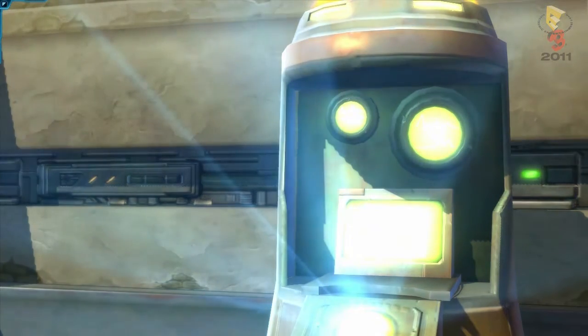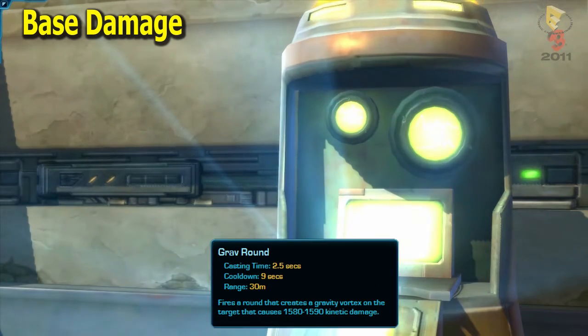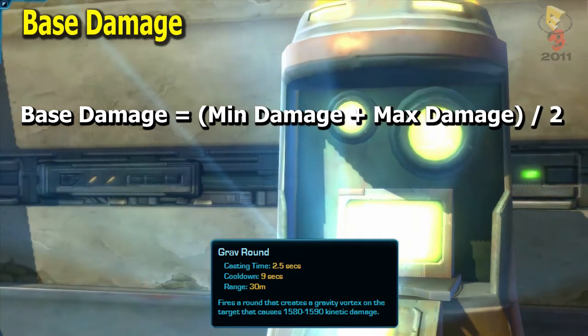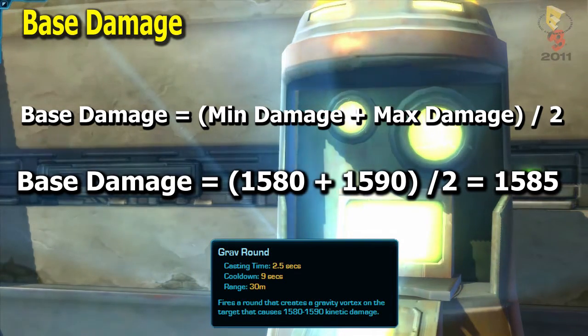Let's get started with base damage. Looking at the Grav Round ability for the Trooper, you can see that it deals between 1,580 and 1,590 damage. To find its base damage, you add the minimum damage from the tooltip with the maximum damage and divide by two. For Grav Round, this means 1,580 plus 1,590 divided by two, which makes our base damage 1,585.